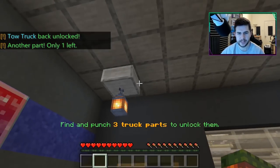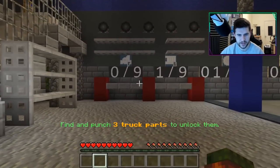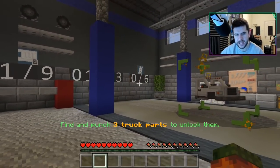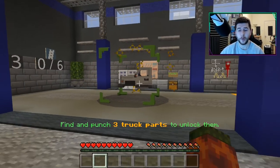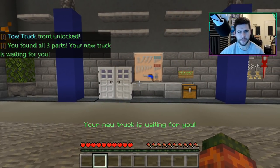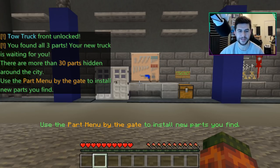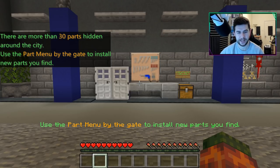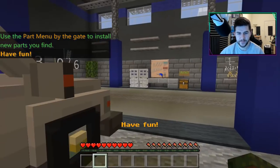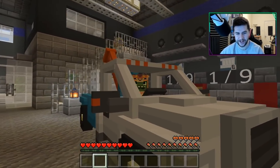I feel like maps like this could have some easter eggs. We found the last part — so that's nine of them to find, 13 of them to find, and six of them to find. There are going to be quite a few hours of excitement in here. 'You found all three parts, your new truck is awaiting. There are more than 30 parts hidden around the city — use the part menu by the gate to install new parts. Have fun!'